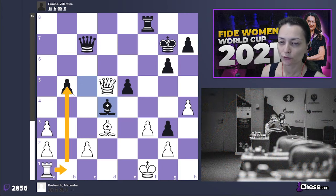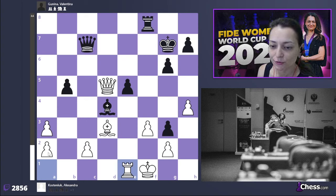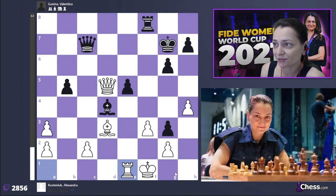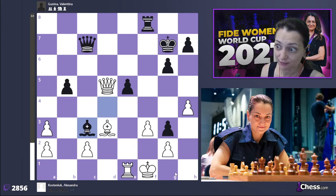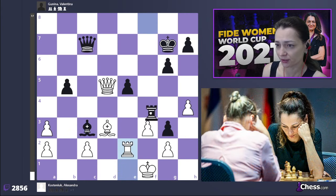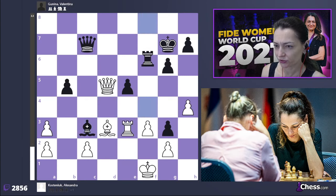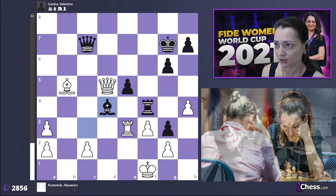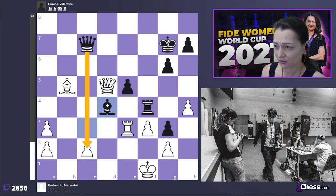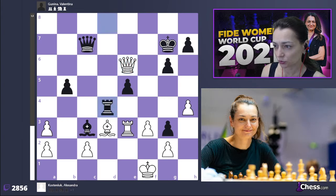Instead of looking for counter play, I made a move just to get closer to my king — a very bad move — because she has bishop to c3 and suddenly if I play rook e2 or rook e3, rook f4 follows. I played rook e3 and she should have played rook f4, then bishop d4, then queen c2 — that was one of the winning moments for her. Instead she played rook d8, queen e6, rook d4, king to e2.